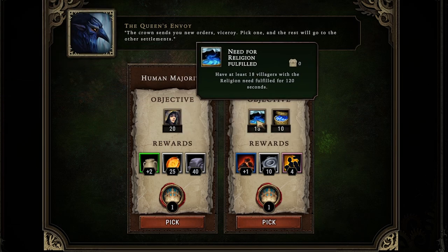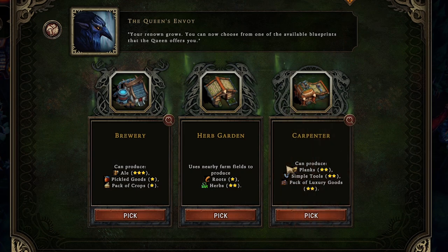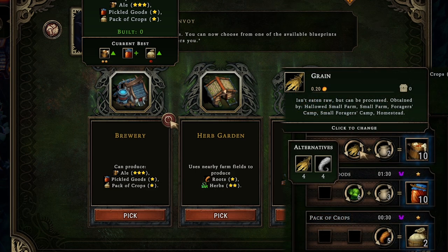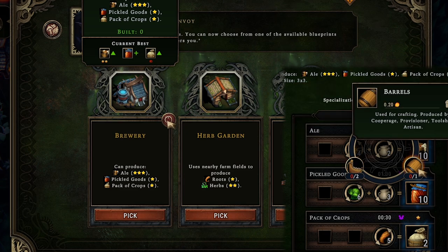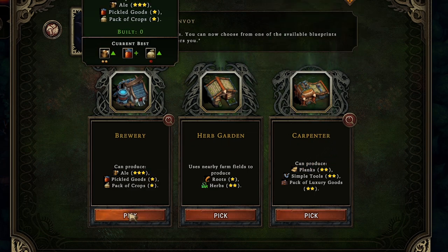I like the plus one coal production quest but we need a religion building for it, which we don't have yet. We do get to choose another blueprint though — it's a brewery, so we can make ale very efficiently. We'll definitely take that to keep people super happy at really good efficiency: four grain or roots plus only two pottery, water skins, or one barrel for 10 ale. We're definitely taking the brewery.